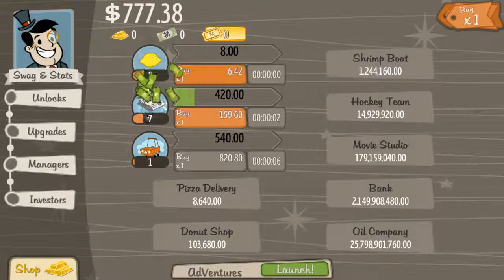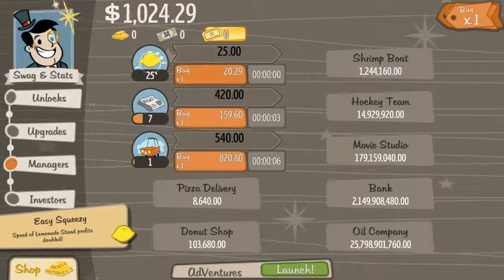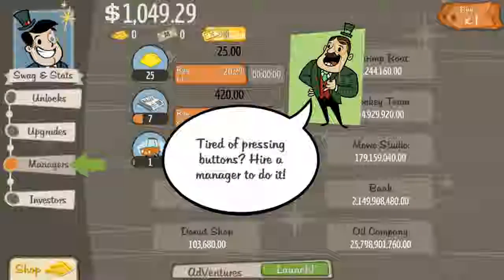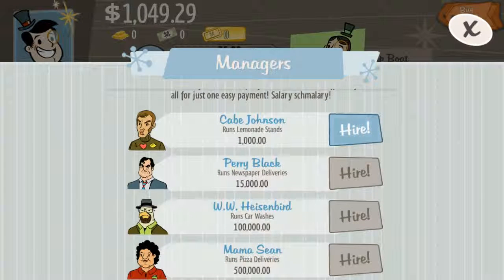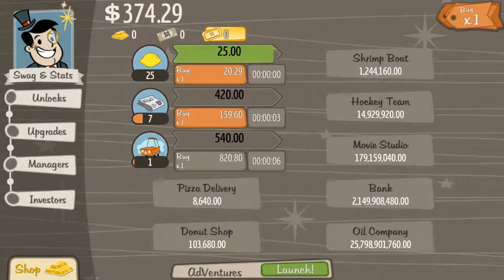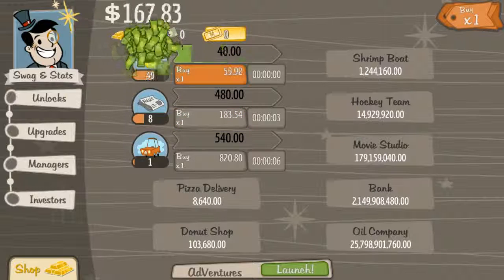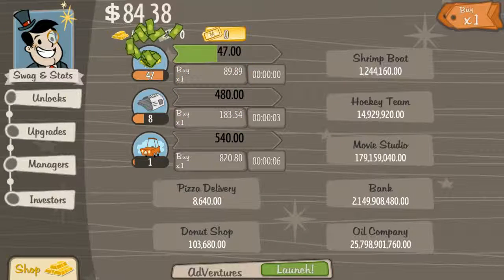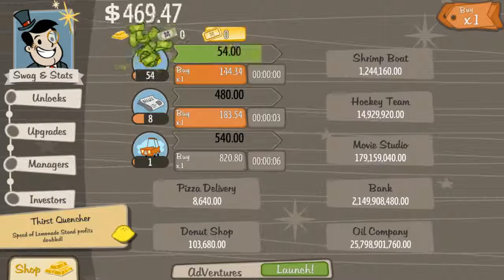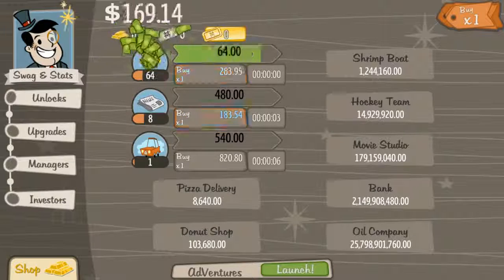Whoever did this was actually pretty thoughtful. They upgrade when you fill the bar. There we go — Managers. I like auto-clickers. Nice. And now money just rolls right in. That's all you've got to get doing is getting them multipliers up.